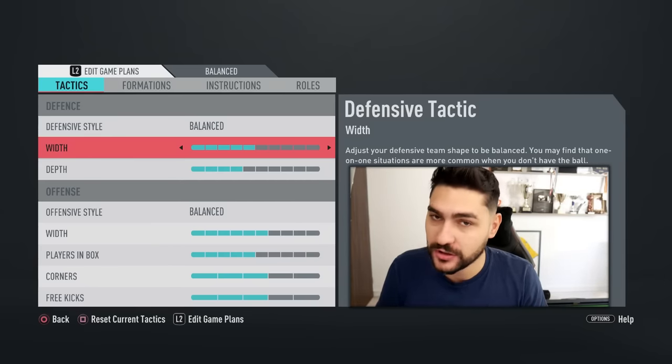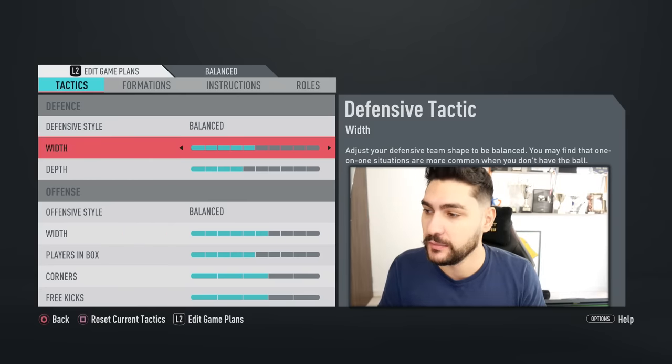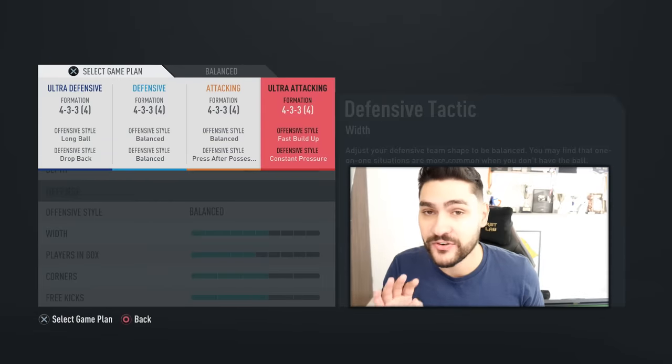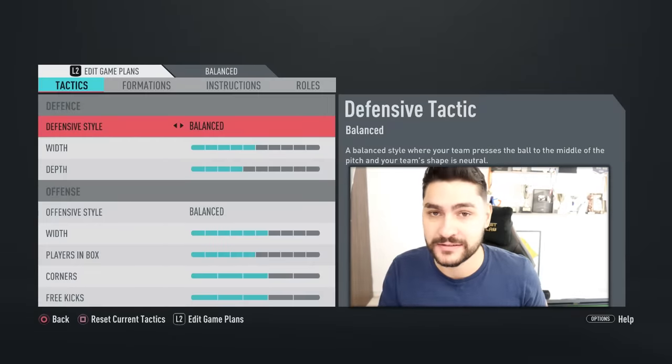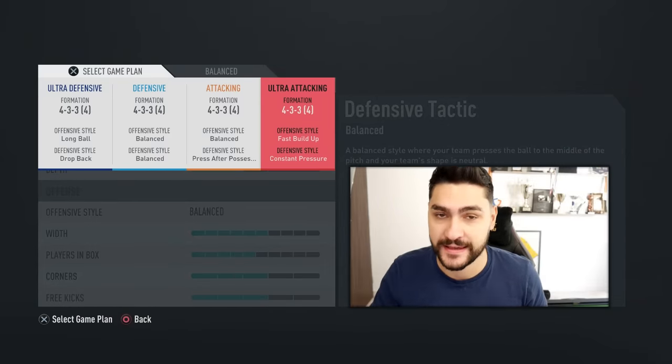In the next couple of minutes, we're going to talk about the best custom tactics for attack, for defense, for balanced play. These custom tactics apply to all formations in the game, depending on the game plan. We've got 5 game plans: balanced, ultra defensive, defensive, attacking, and ultra attacking.